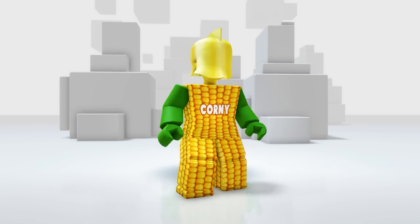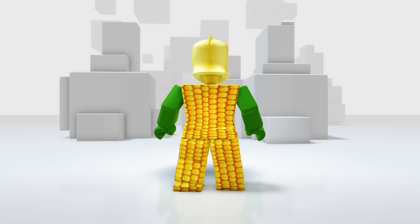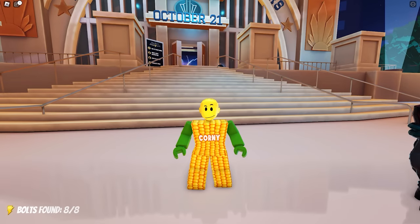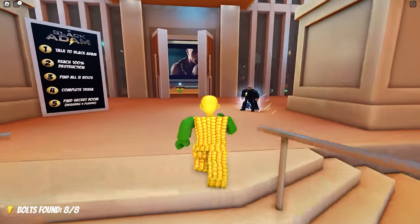My head looks awesome with this helmet — how about yours? Let me know in the comments. To get the new cool 3D shirt, talk to the NPC and play the minigame. Let's go ahead and talk to Black Adam — here he is.